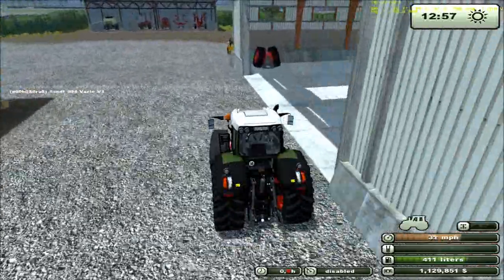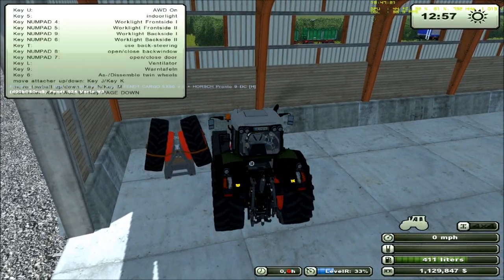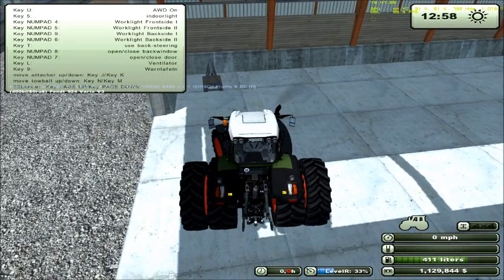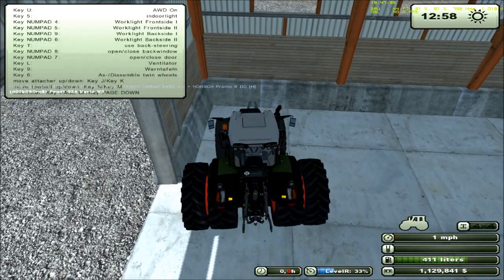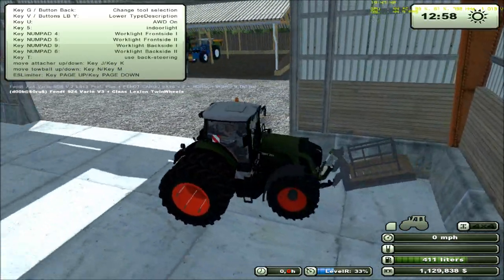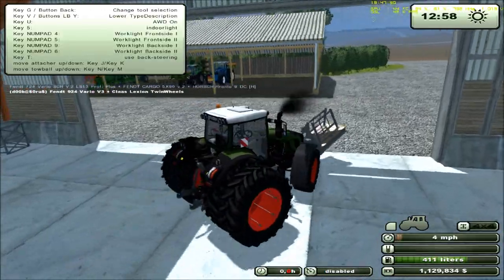With this one, you get a set of twin wheels for the front and rear. One thing that is really nice about these wheels is the pallets they come on — instead of having to move them with a loader and trailer, they're on a three-point hitch so you can just pick them up. You can also use them as a weight, which is nice because you don't have to spend money on a separate weight.